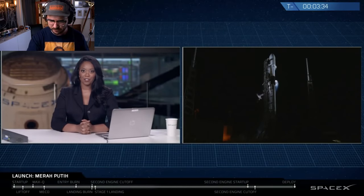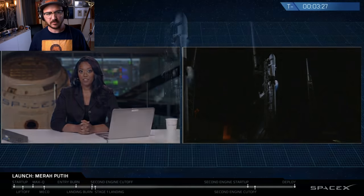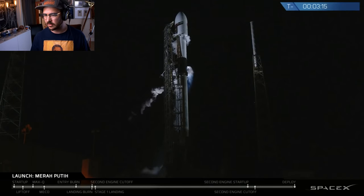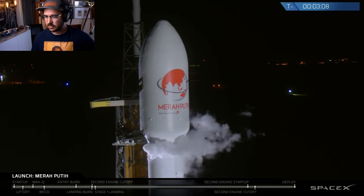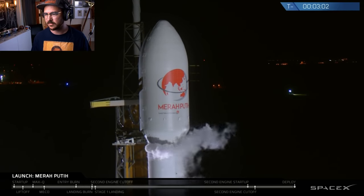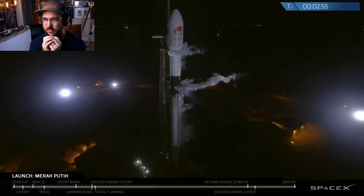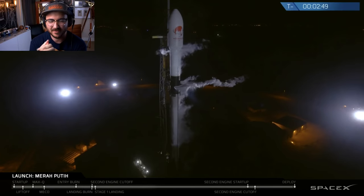We are currently 3 minutes and 35 seconds from liftoff. Falcon 9 is moving into the final stages of the countdown. The first and second stages are nearly fully loaded with one million pounds of kerosene fuel and liquid oxygen. The first stage should complete loading at T-minus 3 minutes and the second stage will finish topping off at T-minus 2 minutes. At T-minus 60 seconds, listen for the announcement that Falcon 9 is in startup, meaning the rocket's autonomous internal flight computers have taken over the countdown.